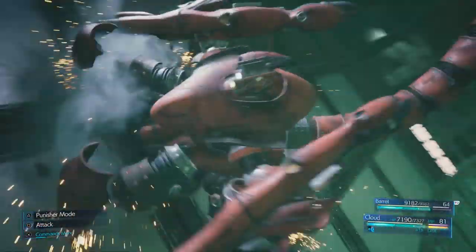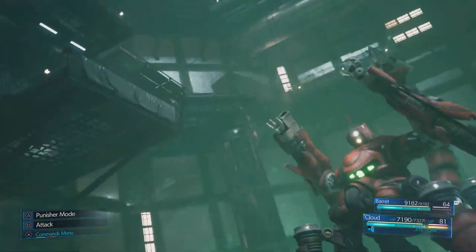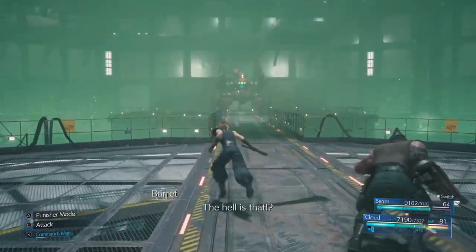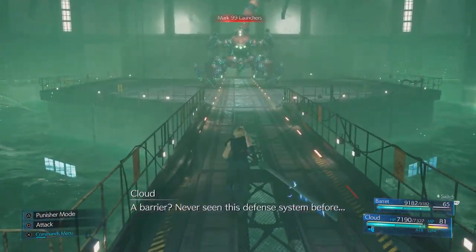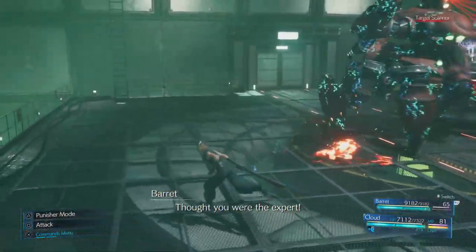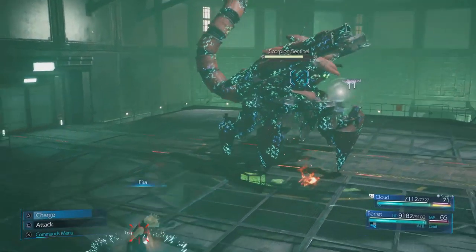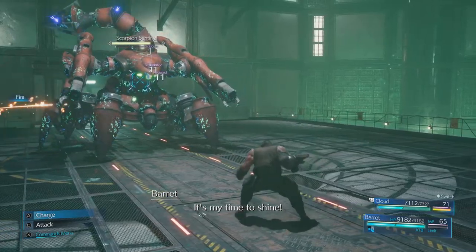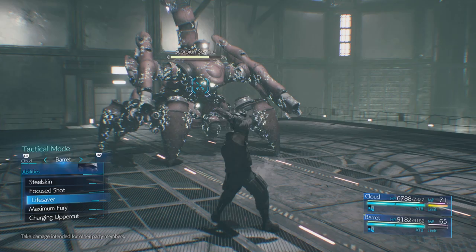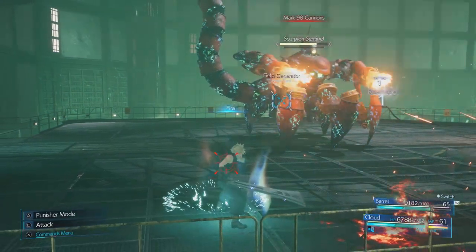Phase one underway. The fuel generator is up next, so I'm going to use Fire to knock that out — sometimes it takes one or two strikes. Run around the back, hit my Fire. Build up some ATB with Barret, use Lifesaver to attract attention. Switch back over to Cloud, hit some Fire again on the fuel generator.